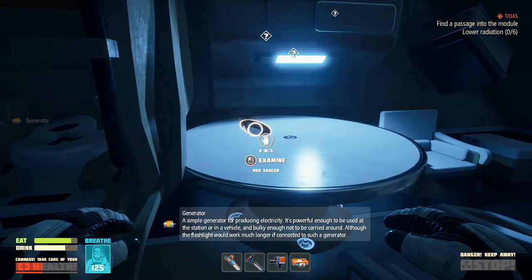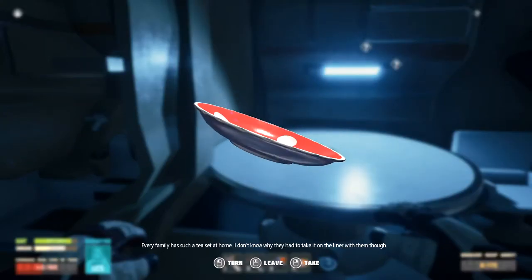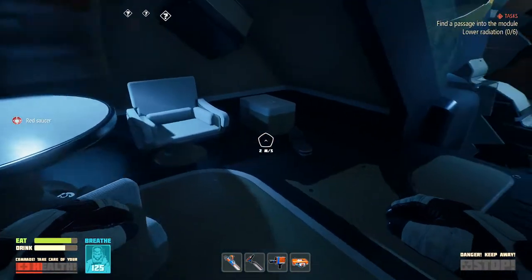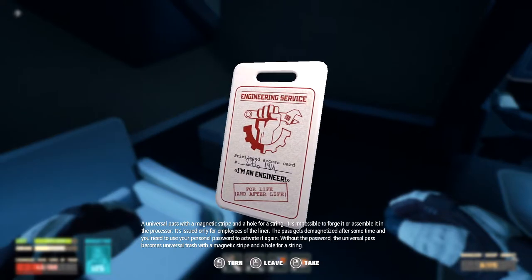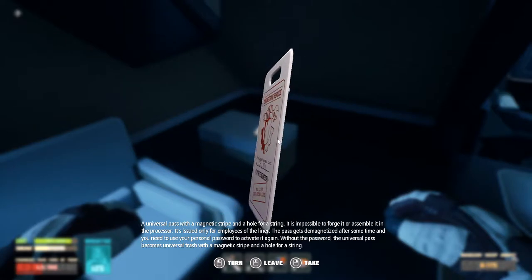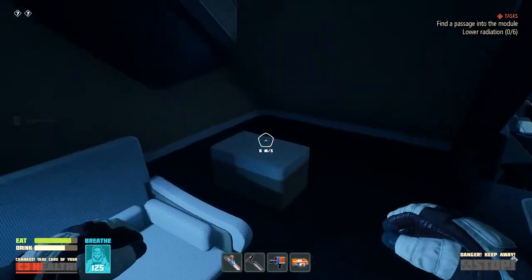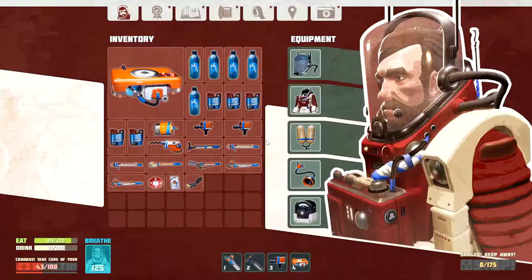Generator — simple generator for producing electricity, powerful enough to be used at the station or in a vehicle. And a red saucer — I want one of these in real life. I'll take it, I can always drop it. Engineer Pass: Victor Tinkerman. Universal pass with a magnetic strip and a hole for string — only issued for employees of the liner. The pass gets demagnetized after some time and you need to use your personal password to activate it. Without the password, the universal pass becomes universal trash. I'll go ahead and take it anyway — unless he wrote his password on here. Trust me, I'm an engineer.